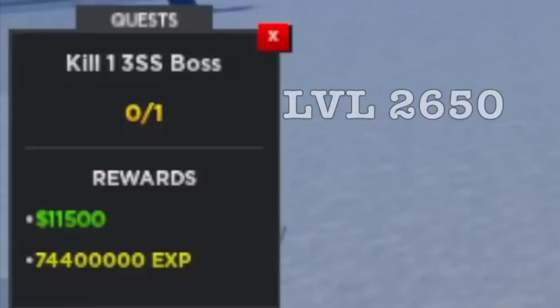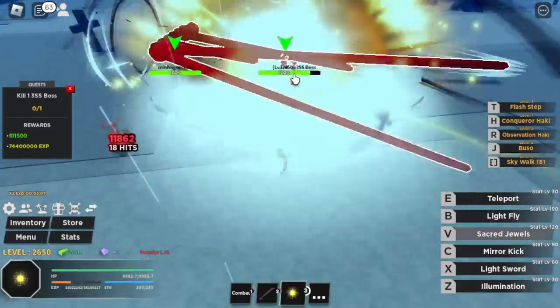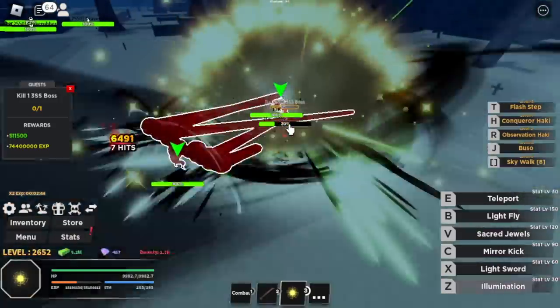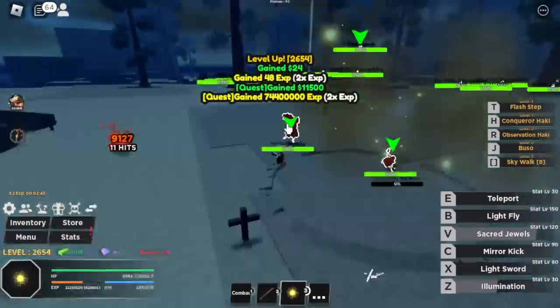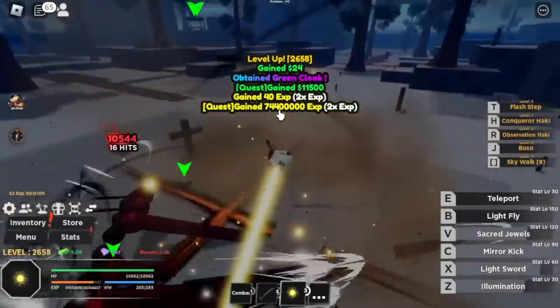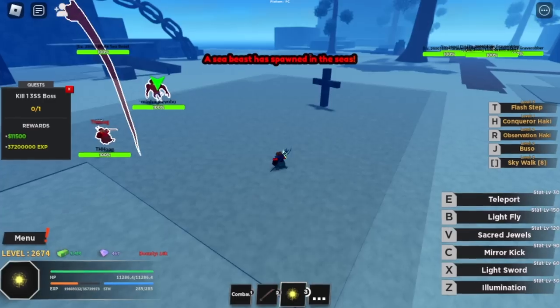At level 2,650, change to the Three Sword Style Boss — which means this is Zoro, right? It's really hard and everyone wants to get the sword drop. Just make a party with other players instead of fighting them. Make sure to damage him and you'll still level up. We got the Green Cloak — it's good if you're a sword user, with percent increase in sword damage plus 1,700 health.